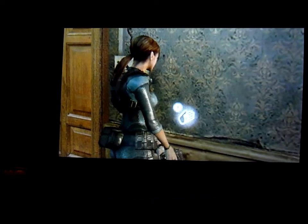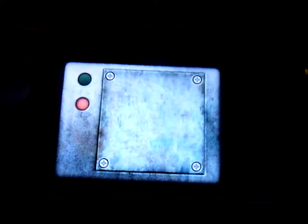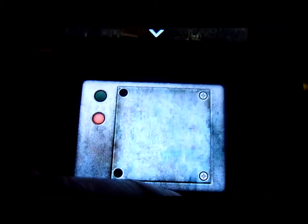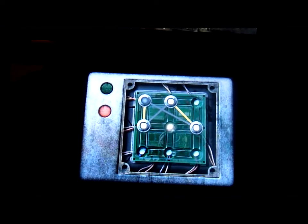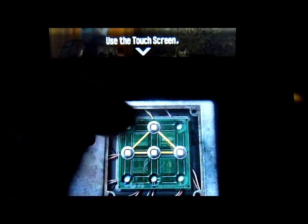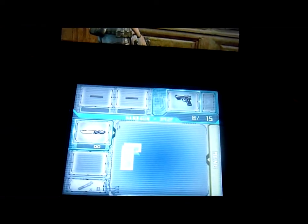Now we'll move in and do the mini-game. As you can see, we've got the screwdriver there. I'm going to move into the bottom part — this is where you've got to use the touch screen. Touching the screen actually moves and gets rid of the screws, as you can see right there. Then you've got to move these things around — move that down, move that across — and that unlocks it. That takes you outside.